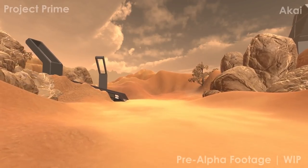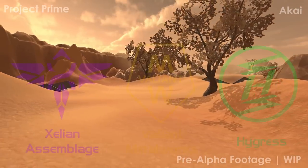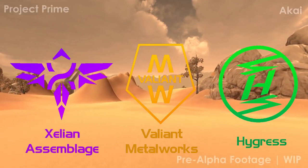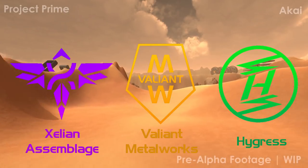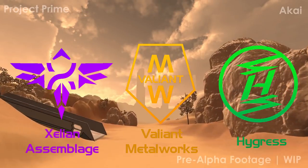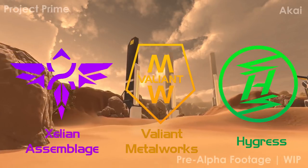The second major feature of the game was the factions system. This was one of the additions that I contributed to the game once I was brought on. There were three factions: Valiant Metalworks, Hygris, and Zalian Assemblage. Our initial plan was to have the players start out without a faction, where they would get a general feel for the game. But after they reached a certain point, they would be given the choice to branch out and pick one of the three factions, each specializing in a different general feel to all of their parts.